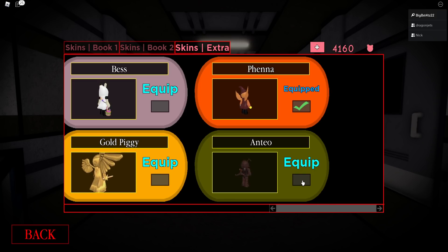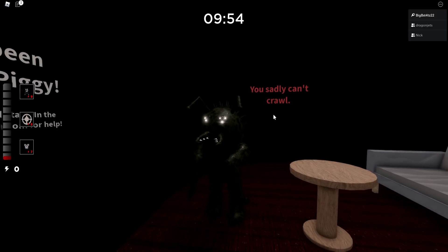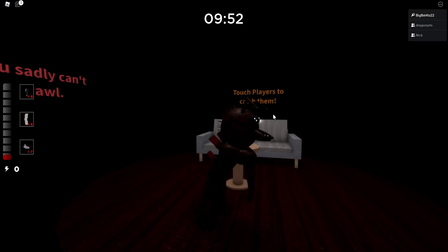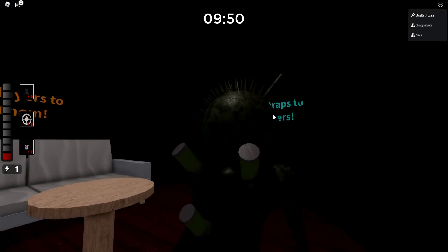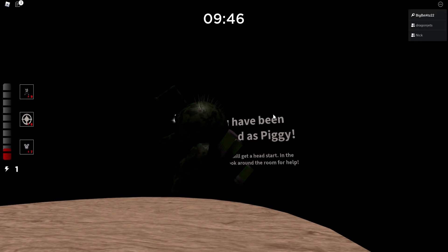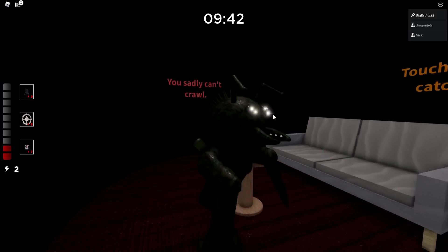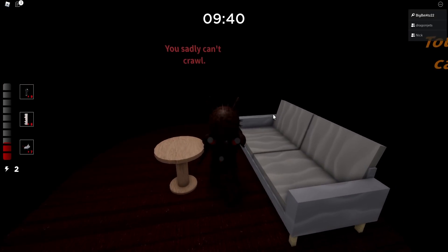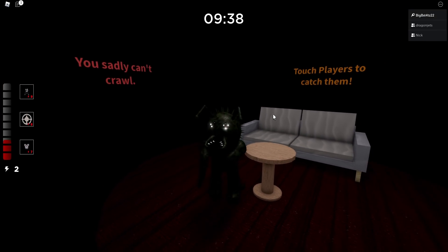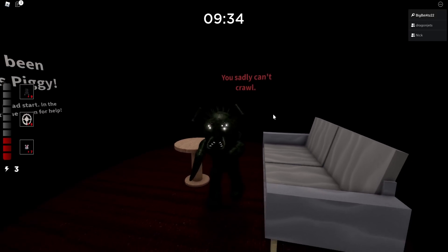I look forward to checking out the jump scare and much more. As you can see, we are the skin and this thing looks scary — this is by far one of the best looking skins. We have the vials kind of sticking inside the Antio skin in the back. His head looks like an ant, but he's also kind of like a virus. He changes colors from red to green, possibly from being infected with the stuff in his back.